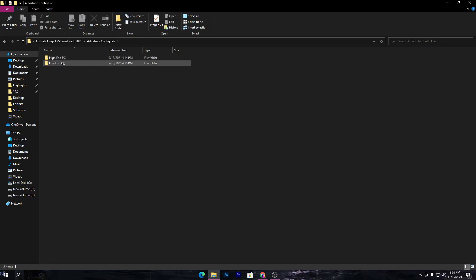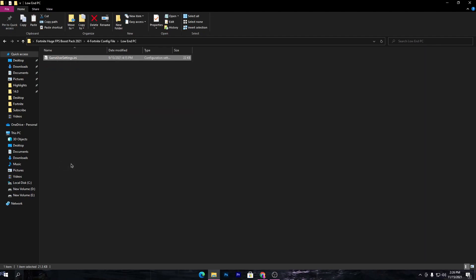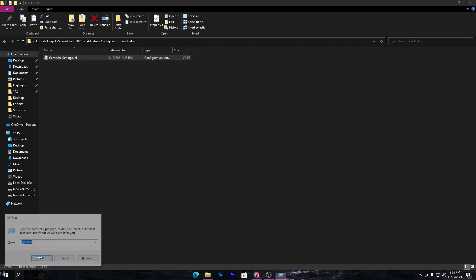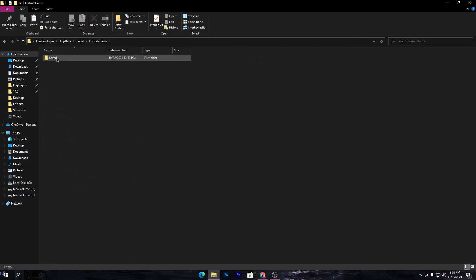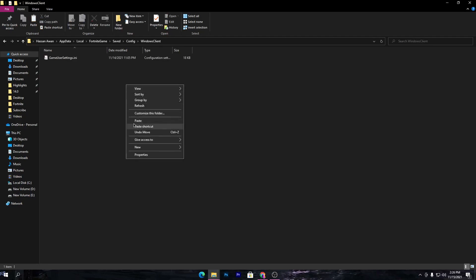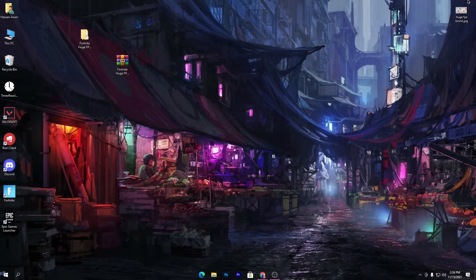Open the folder, right click, and copy this file. Now press Windows + R on your keyboard and type 'appdata', then click OK. Go to the Local folder, find the Fortnite folder, go to Saved, Config, WindowsClient, and simply right click and paste your copied file. Once you paste the file, close out the folder.